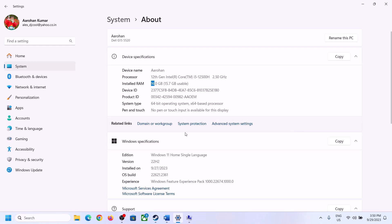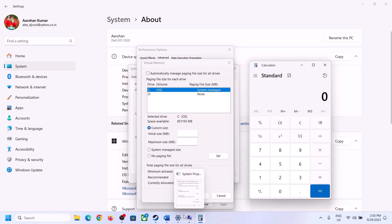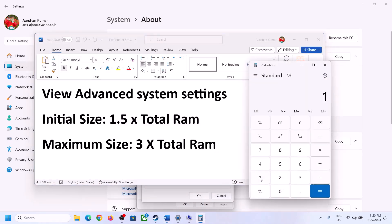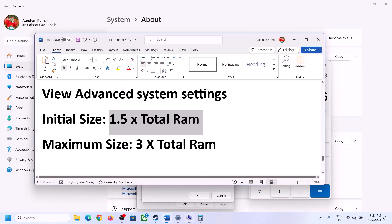To calculate: convert your total RAM to megabytes (1 GB = 1024 MB), so 16 GB = 16,384 MB. Initial size = 16,384 × 1.5 = 24,576 MB. Maximum size = total RAM in MB × 3, so 16,384 × 3 = 49,152 MB. Enter these values, click Set, then click OK.